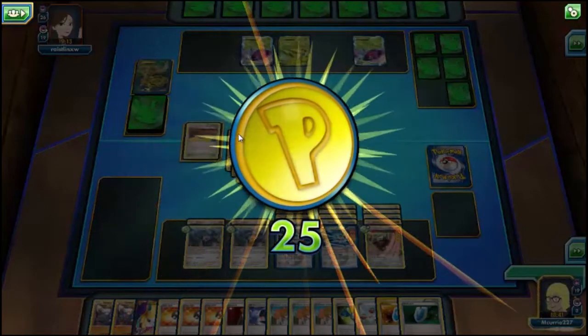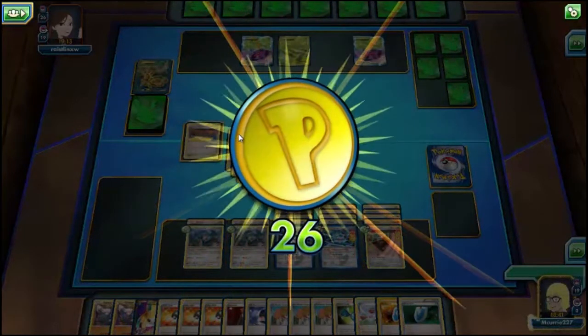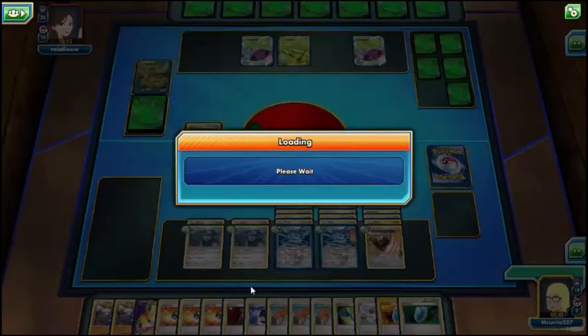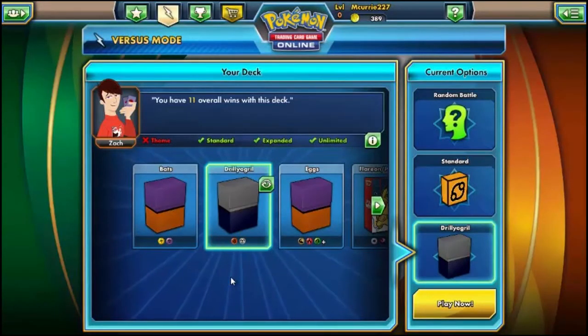Thank you guys for watching. That was kind of a long last match but I'm glad we finally got one against a legitimate deck — pretty much a legitimate Virizion Genesect build, besides the 1-1-1 Wurmple, Cascoon, and Dustox, which was in there just for my deck specifically I guess. It was really funny that the Wurmple actually was a threat. But thank you guys for watching — I'll see you guys next time. Next time we'll also have a pack opening because I'm getting a lot of coins and have a lot of codes to unlock. Bye!